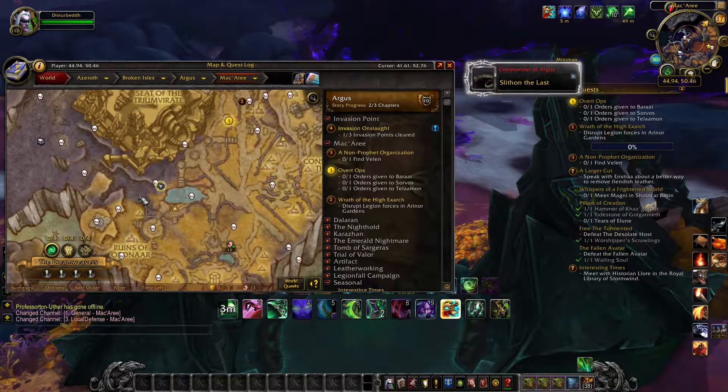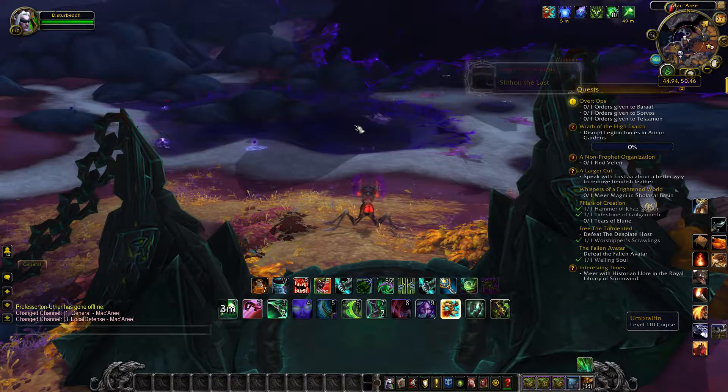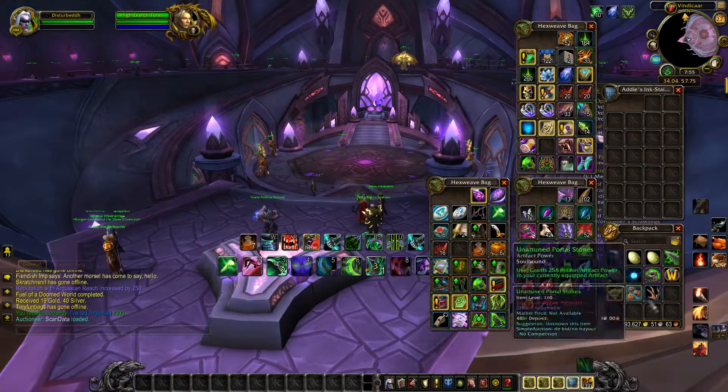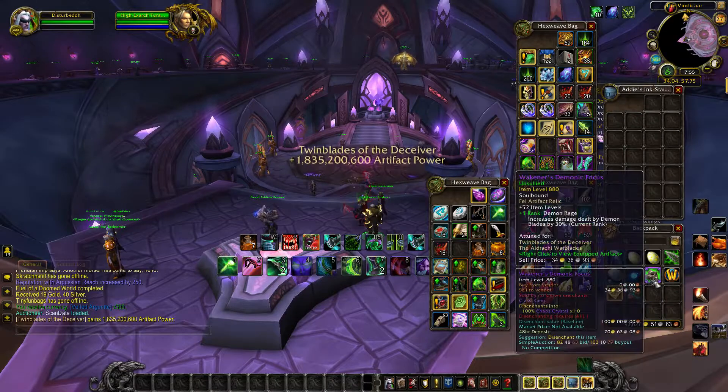The fourth and final rare is Sabul. He can also be found in Macari, right here on the map, prowling around in this area. Once you have farmed your eggs and waited the five days to hatch them, you can then right-click on them.